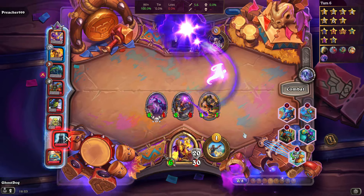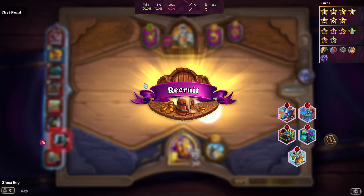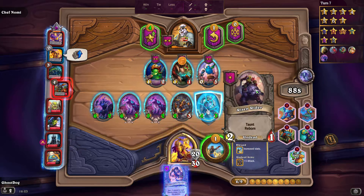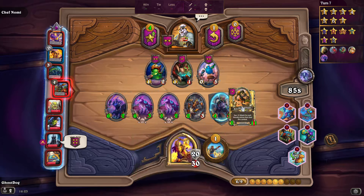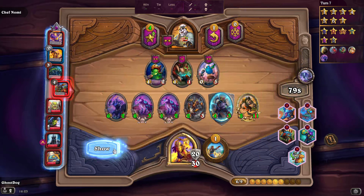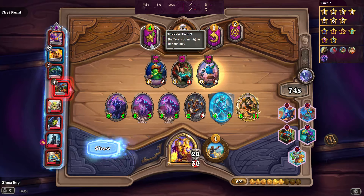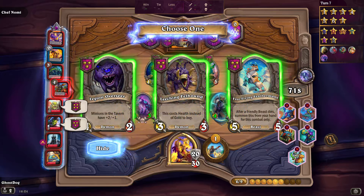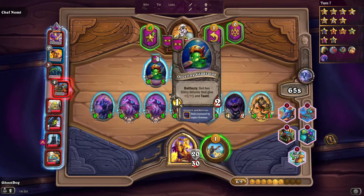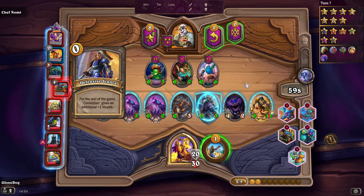I'm aiming for top four as always but winning is obviously better. That's going to be our first triple! Triples combine three copies into one, freeing up board space, and then you get to discover a higher tier minion. I'll upgrade the tavern tier as well. After a friendly beast dies that makes my things bigger in the tavern.